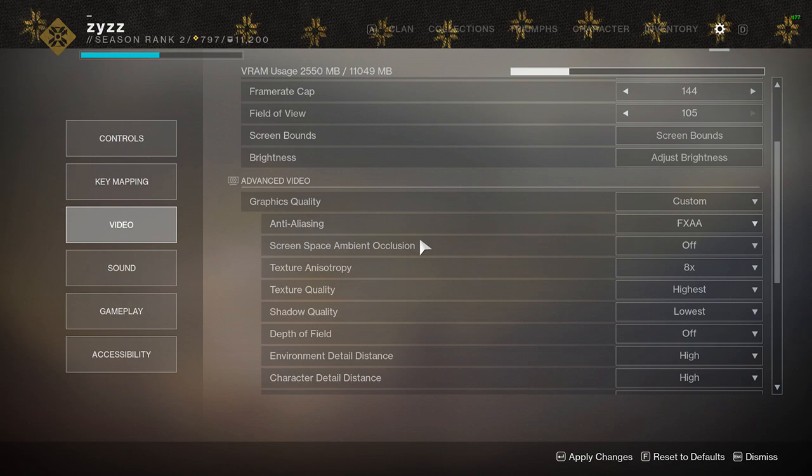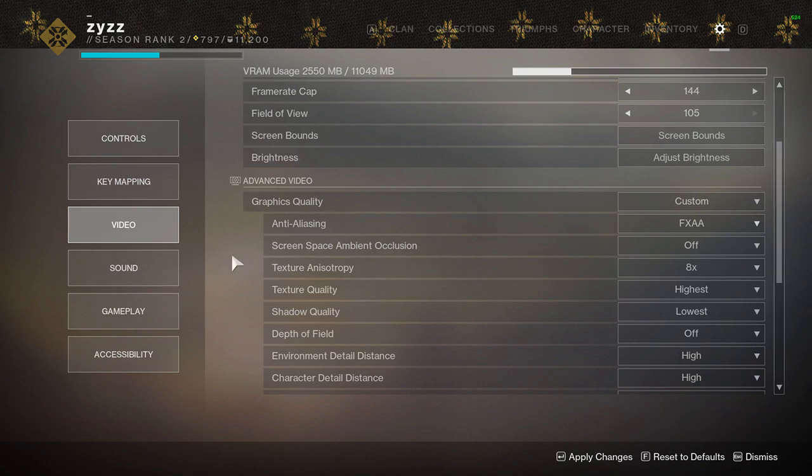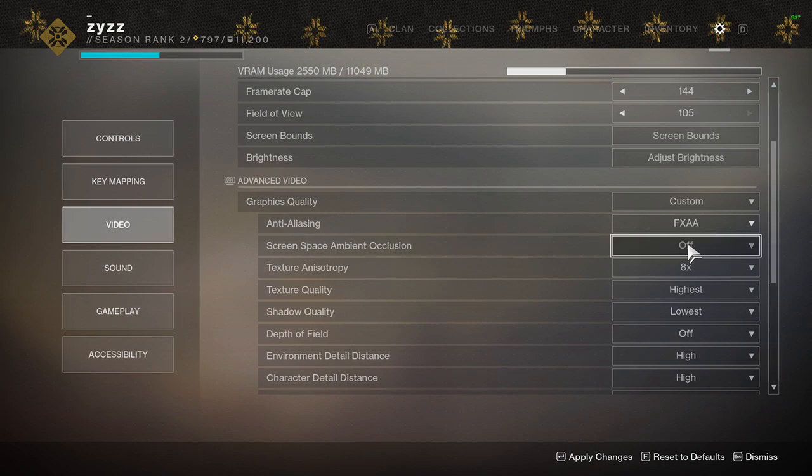Screen space ambient occlusion adds contact shadows where two surfaces or objects meet and where an object blocks light from reaching nearby game elements. It adds realism, but not to a point you'd actually notice. The difference between 3D and HDAO is very minimal, and the difference between HDAO and off is also very minimal — you're not going to notice it while moving around in game. What you will notice is a massive FPS increase: going from 3D to off gives you around an eight FPS increase. Those eight frames are much more worth it than the small detail, so I just turn it off.